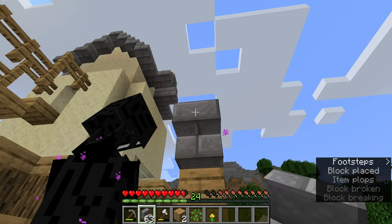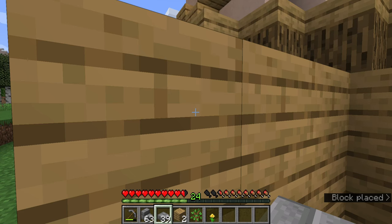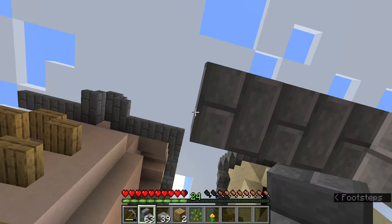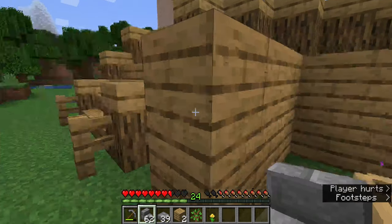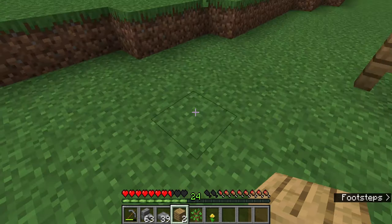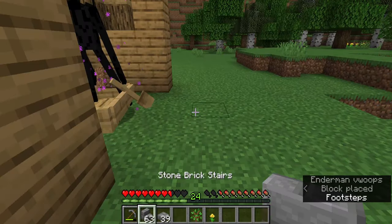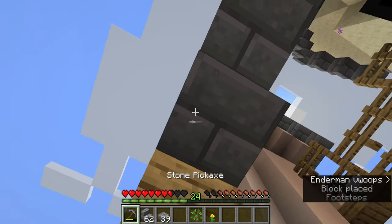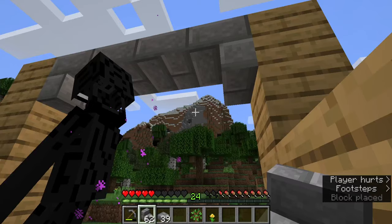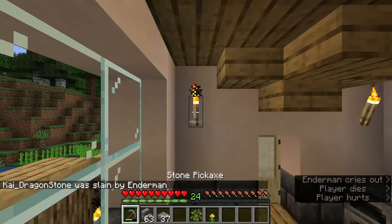I put a story and I'm notorious for putting stairs the wrong way on accident. Try to build you a house, be freaking grateful! Shut up bird, this isn't about you, this is about Endy — Enderman 2.0. Building him a little shack so he doesn't die in the rain. He's gonna kill me. He killed me.